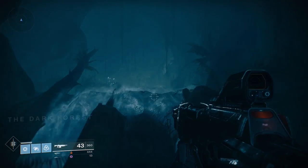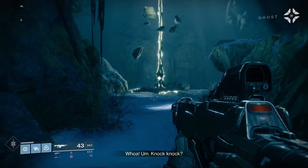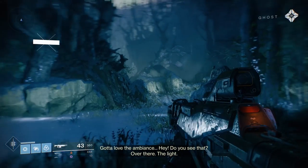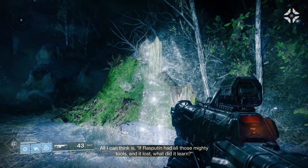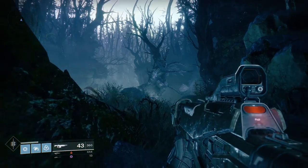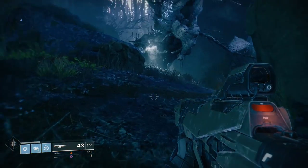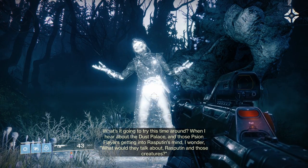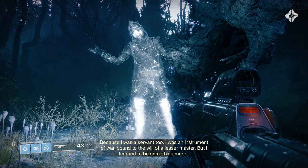We're heading back to the same place as before — the Dark Forest. Bright lights greet us. The mission begins with a voiced lore segment: 'If Rasputin had all those mighty tools and it lost, what did it learn?' The voice continues — talking about the Dust Palace and Scion flares getting into Rasputin's mind. 'I was a servant too, an instrument of war bound to the will of a lesser master, but I learned to be something more.'